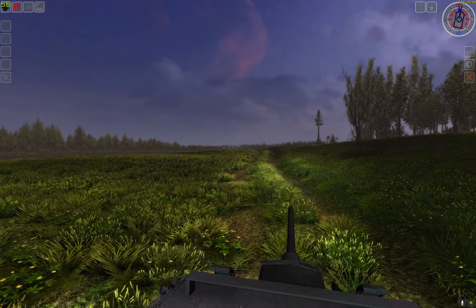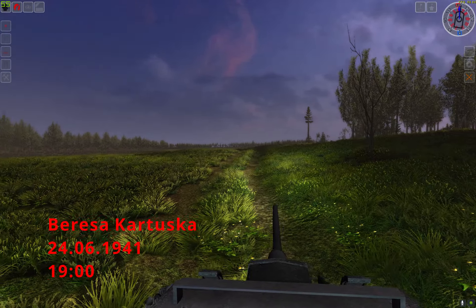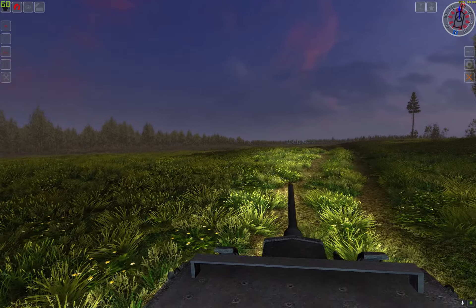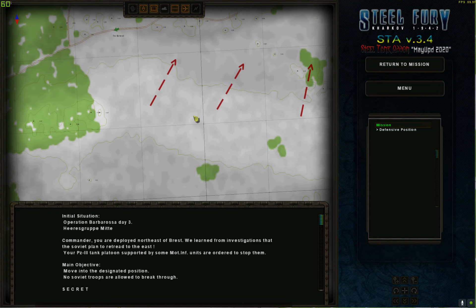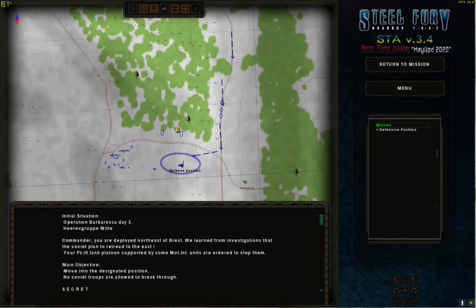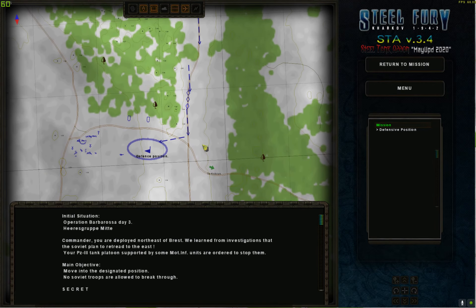Hello everyone and welcome to the next mission of our Operation Barbarossa campaign in Steel Fury Kharkov 1942. Today's mission has us at a defensive position up ahead. We are ordered to reinforce that position because from the south and southwest, Soviet troops are trying to retreat northwards and we want to stop them and keep them encircled where we can deal with them piecemeal.